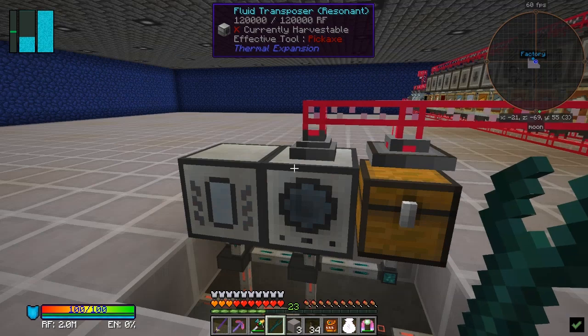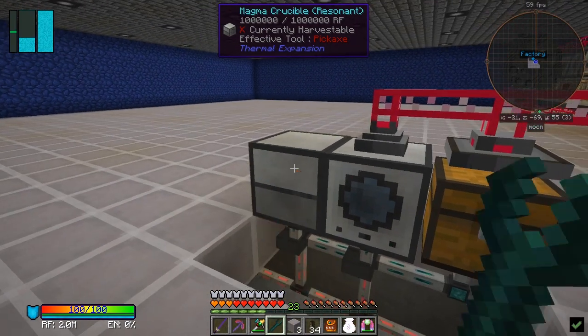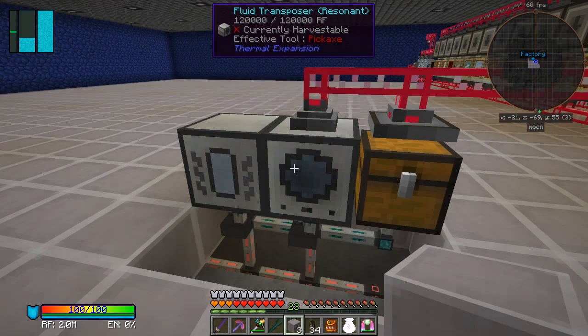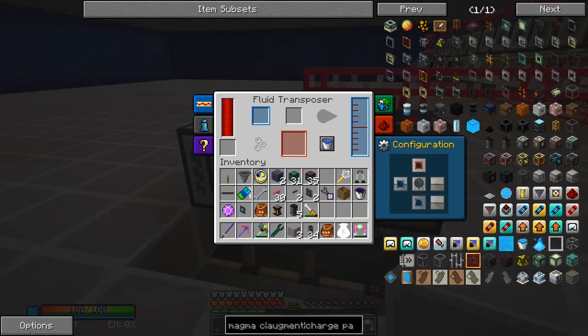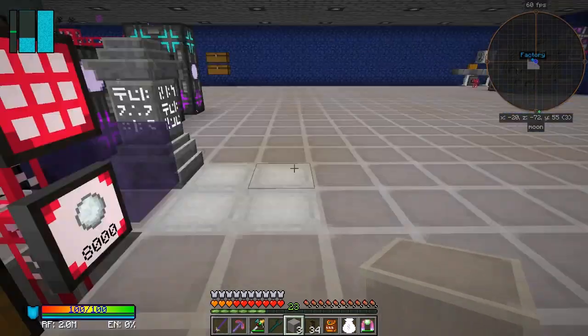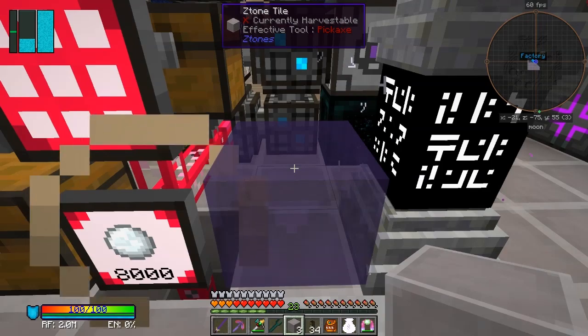There's a filter on each one of those to filter into that, and anything in here will get smelted - pulled out into this one here. The configuration pulls it from the left and the bottom and outputs to the top, so you're getting molten liquids coming in here, filling up whatever it is, and that then goes out the red side and back into the system. It works fairly well.